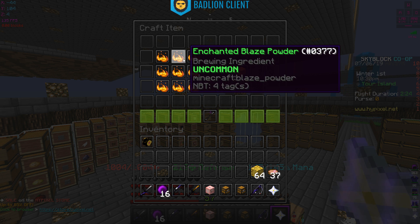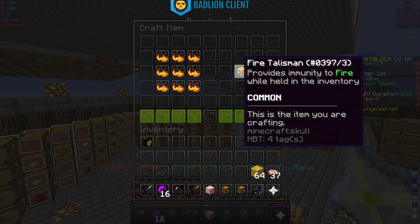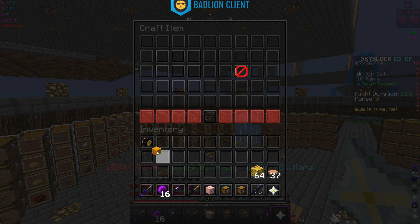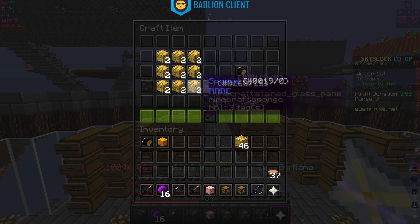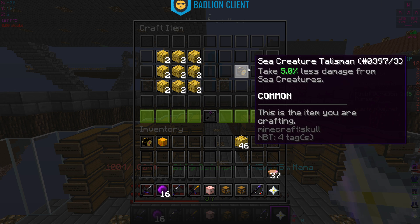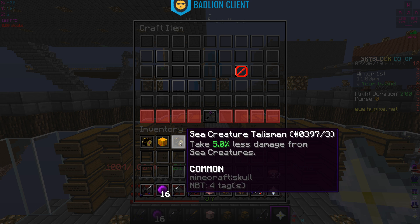Next let's make the fire talisman, which takes nine enchanted blaze powder - not bad. It provides immunity to fire while held in the inventory. The last one is the reduced damage talisman, which takes 18 sponges and gives five percent less damage from sea creatures. So that's three new talismans.